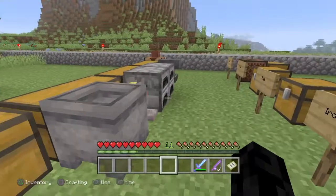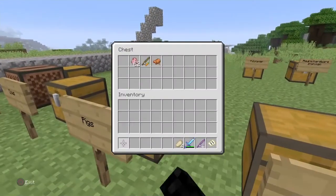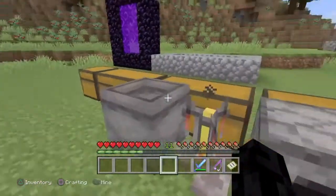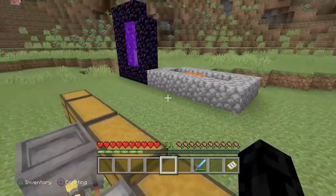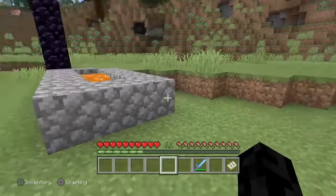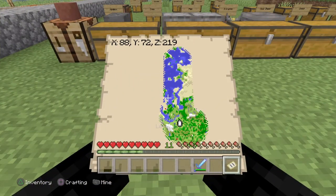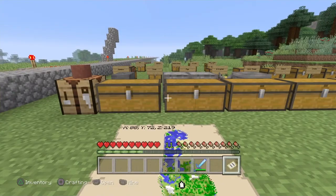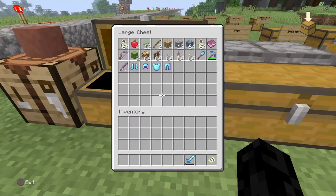I'm going to put the name tags in here, take out our pork chops and put them here. That pretty much should be the most of what we can do right now — the rest is more or less just when we're not in peaceful mode. Go ahead and do 'Adventuring Time' while you're still in peaceful mode so you can fully explore your map.